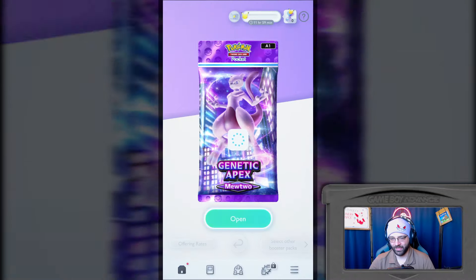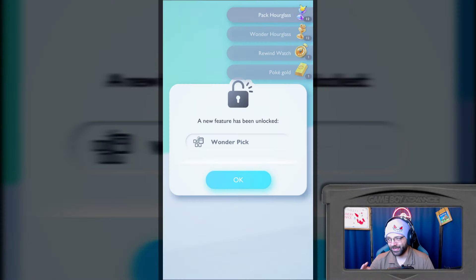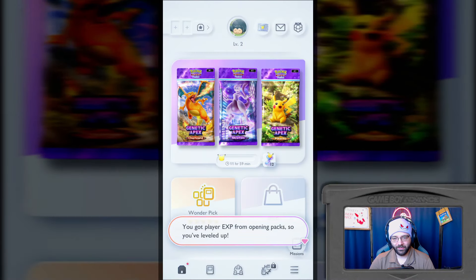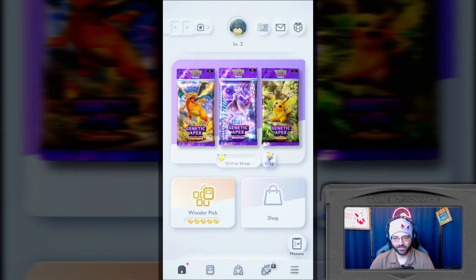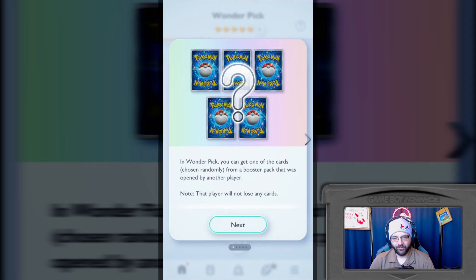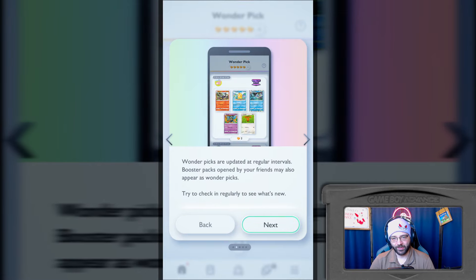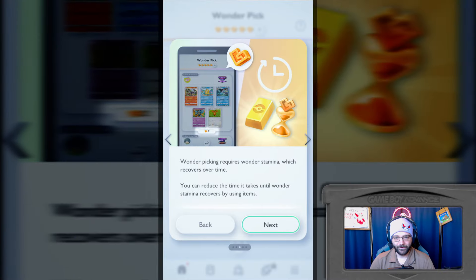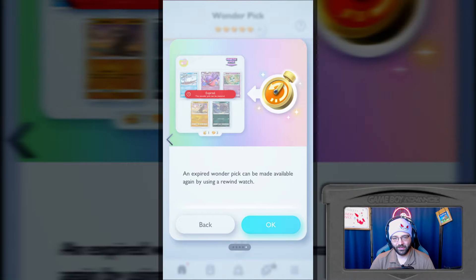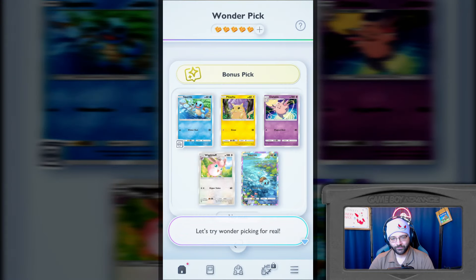A new feature has been unlocked: Wonder Pick. I am level two. You got player EXP from opening packs so you leveled up. You just unlocked the Wonder Pick feature. Results from booster packs opened by other players are shown here. So somebody got the beautiful Squirtle. In Wonder Pick, you can get one of the cards chosen randomly from a booster pack that was opened by another player. Note that player will not lose any cards. Wonder Picks are updated at regular intervals. Booster packs opened by your friends might also appear as Wonder Picks.